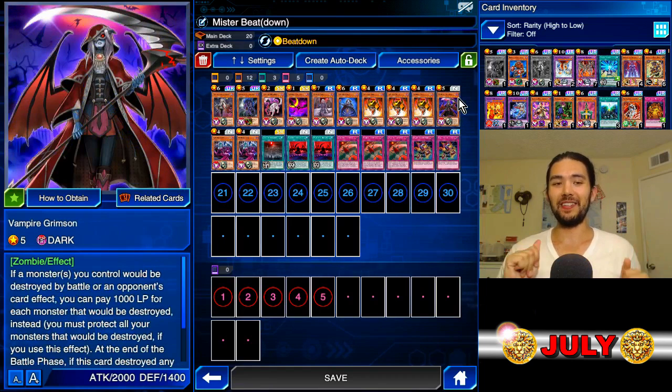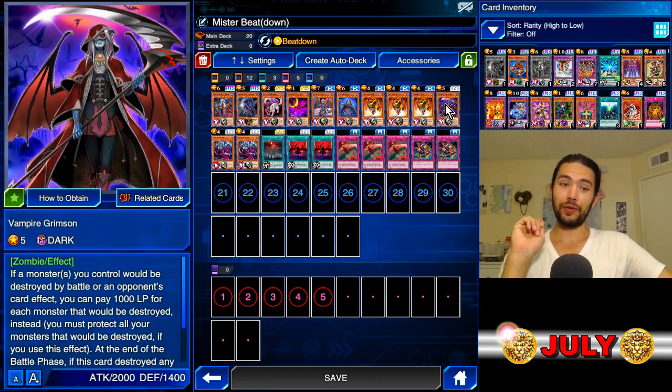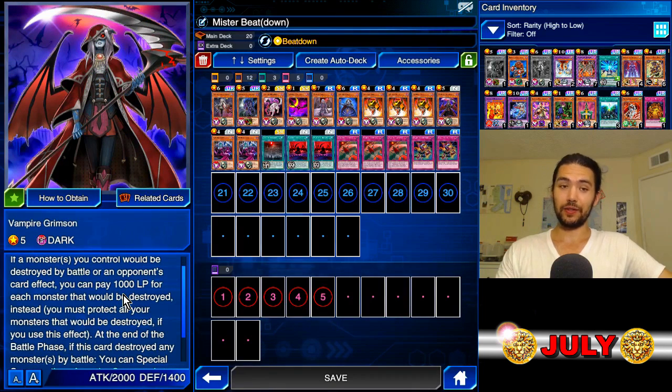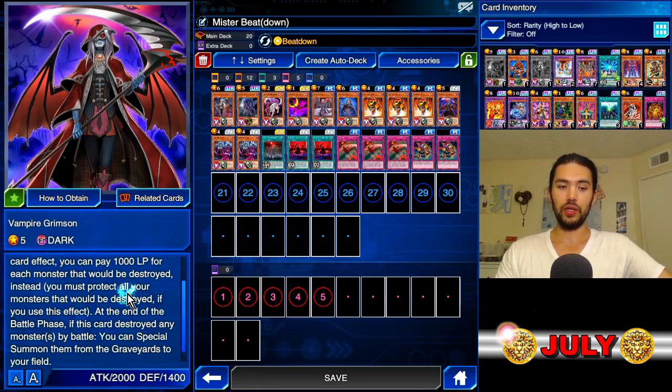Vampire Grimson is the MVP of the Vampire's deck. If you're resetting for Vampire cards, you can reset for your familiars, but you're going to make sure you get three of this normal because he protects himself against Treacherous Trample, against Flash the Forbidden Spell, against Super Rush. If a monster you control will be destroyed by battle or opponent's card effect, you can pay 1,000 LP for each monster that would be destroyed. Instead, at the end of the battle phase, if this card destroyed a monster by battle, you can special summon them from the graveyard to your field, and I can even prove it with the card art.